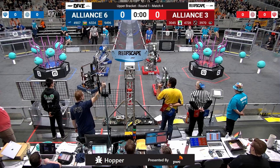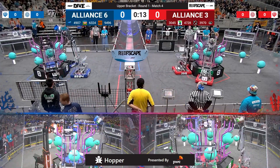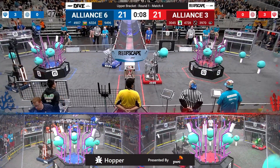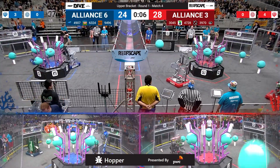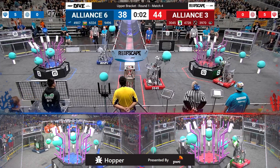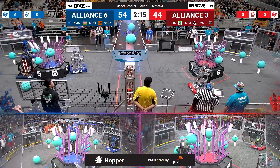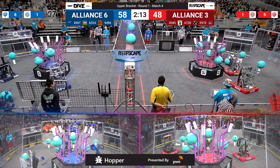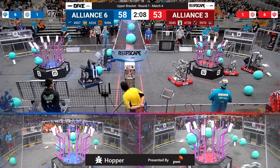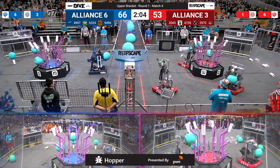Round one comes to a close here in match number four. This is alliance number three in red versus alliance number six in blue, here in the upper bracket of round one. Robots coming back from the coral stations for the last second scores in the autonomous period. Blue alliance securing six coral up high versus red alliance's five, and blue alliance takes the early lead 58 to 48 — the 10-point lead goes to alliance number six.